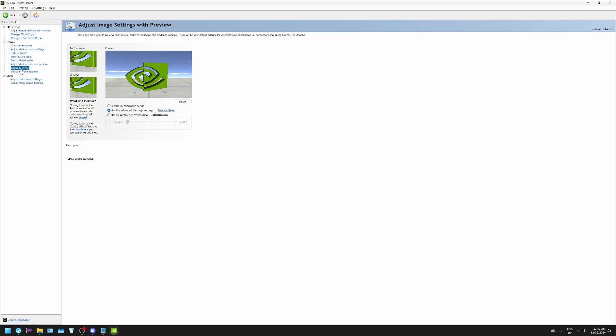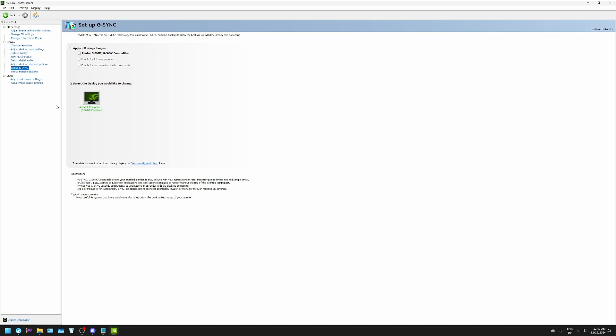I have a ULMB monitor so I have G-Sync off, but if you have a G-Sync monitor without ULMB you should definitely turn G-Sync on. Other than that, I think those are all the optimizations I have. If you have any questions, let me know down below — if you want me to go into more detail on anything, let me know in the comments. Thanks for watching.